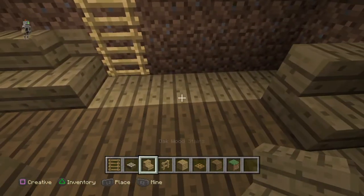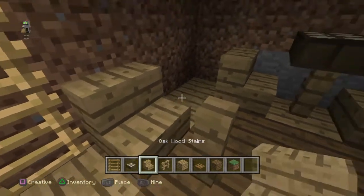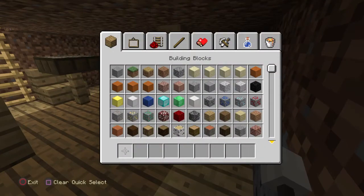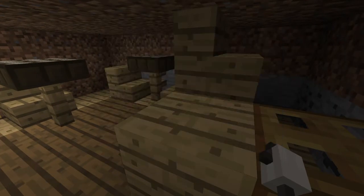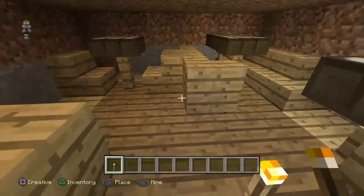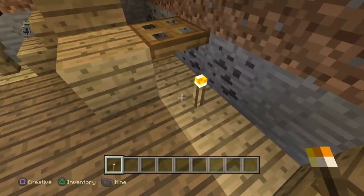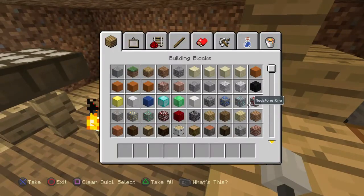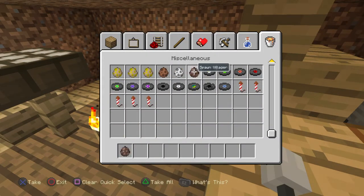I'll get some torches. I'll put it on the floor because I've put it right on the wall. The water will come out and spill a lot. I need some villagers - there they are.